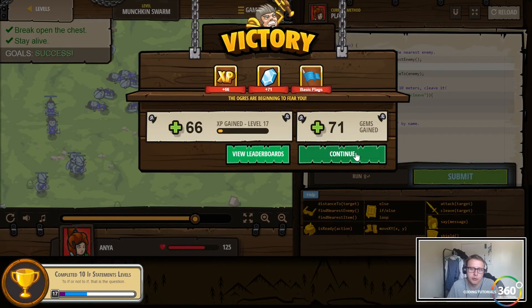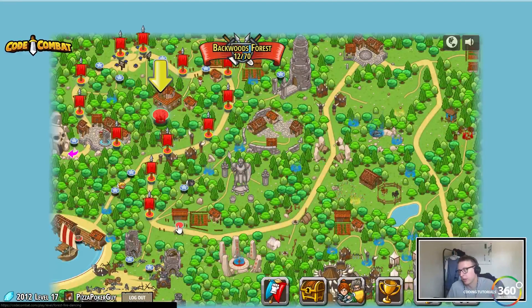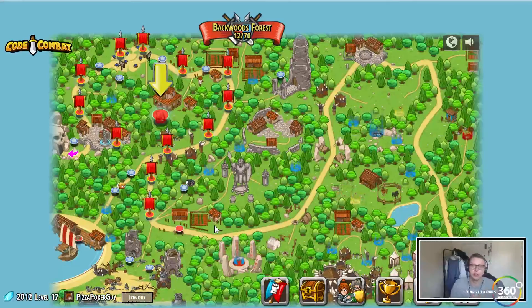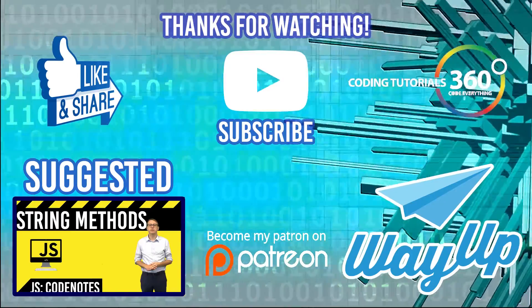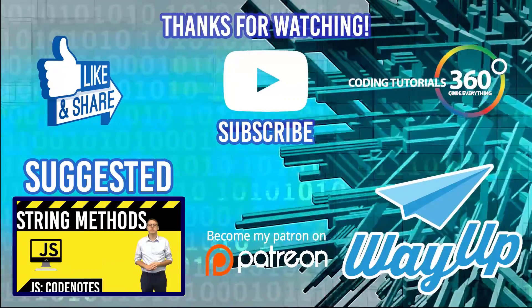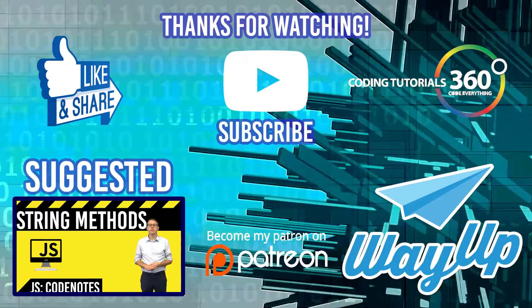We're getting our basic flags now — we'll actually be dropping flags and moving our character around in a much more live-action sort of way, so it's about to kick up a notch. As always, thank you for those of you supporting me on Patreon, it's very appreciated. Thank you for subscribing and commenting. Check out WayUp.com — it's a great way to find full-time jobs, internships, part-time jobs, and one-time freelance work for college students. All you need is a .edu email and it's completely free.